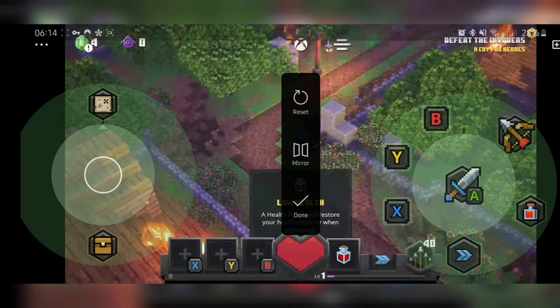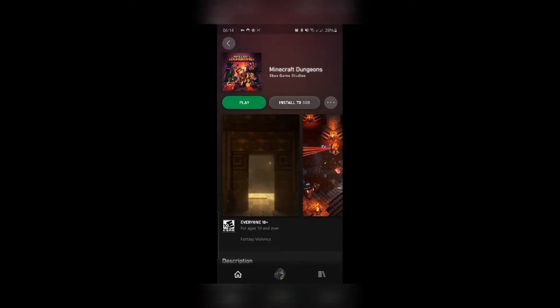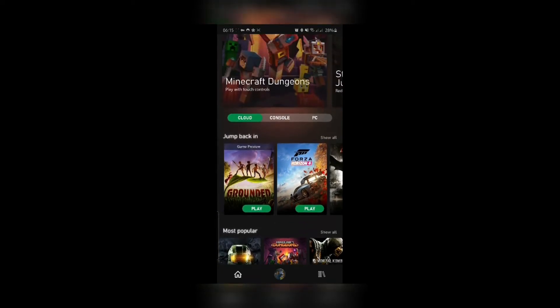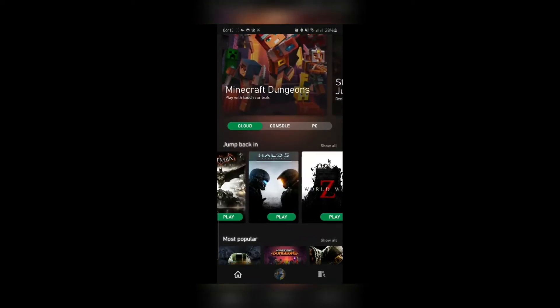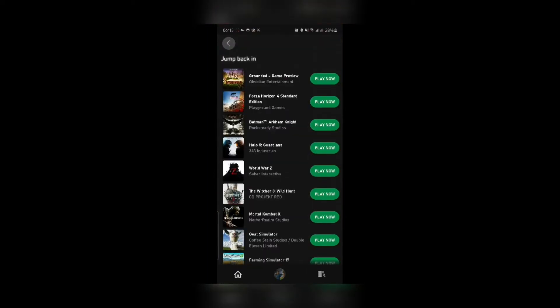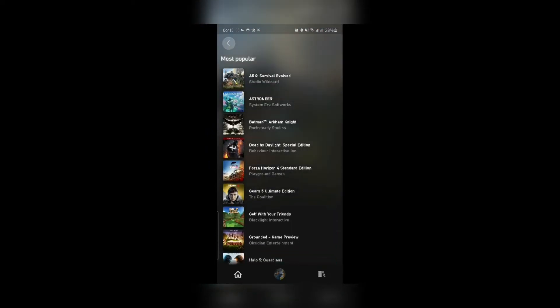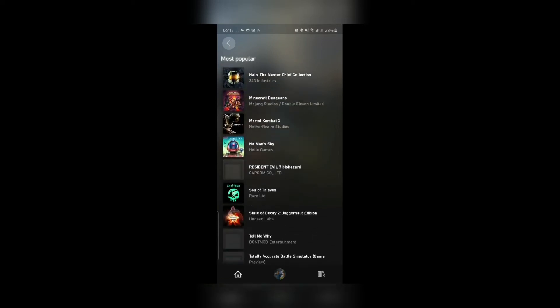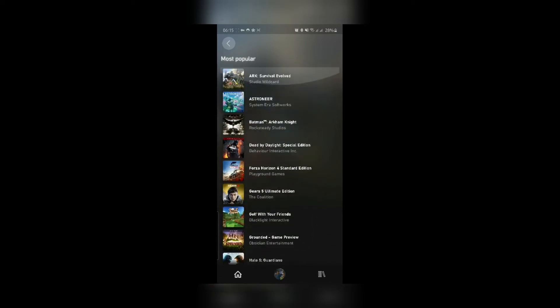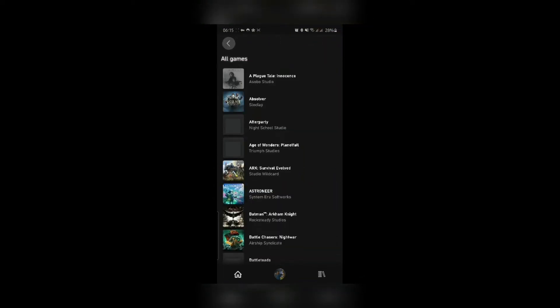xCloud is here! It's a good day to be an Android user. Now let's browse the other games available. The 'Jump Back In' category shows games you currently play on your Xbox console that you can continue playing on your mobile. This is the most popular section, and then we'll browse all the other games available.